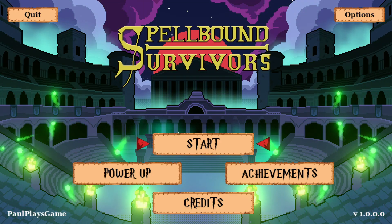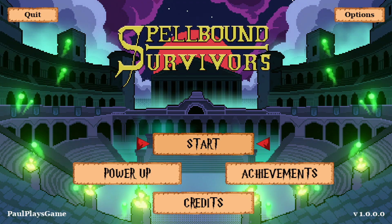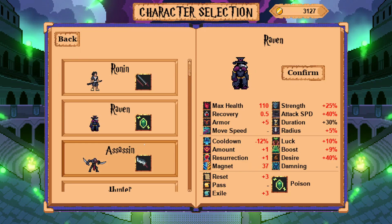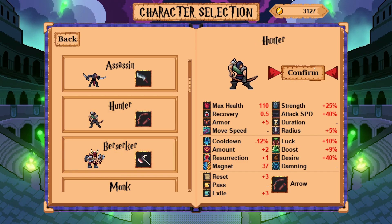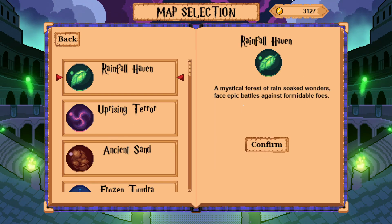Welcome back everybody to some more Spellbound Survivors. Last time out we used the pirate — I wasn't a massive fan of him — but we unlocked and showcased the arrows. So we're going to do the arrows again, and as I said at the back end of the last one, we're going to go through.